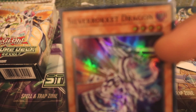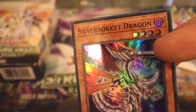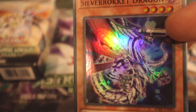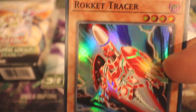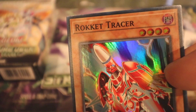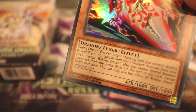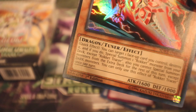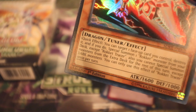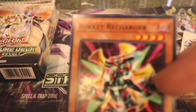We've got the Silver Rocket Dragon — very nice artwork. It's also a dark dragon effect, level four — very cool looking cards; the artwork is amazing. Rocket Tracer is another dark dragon tuner, level four. Quick effect: target one face-up card you control, destroy it, and if you do, special summon one rocket monster from your deck except Rocket Tracer. You cannot special summon monsters from the extra deck for the rest of this turn except dark monsters. You can only use this effect once per turn.